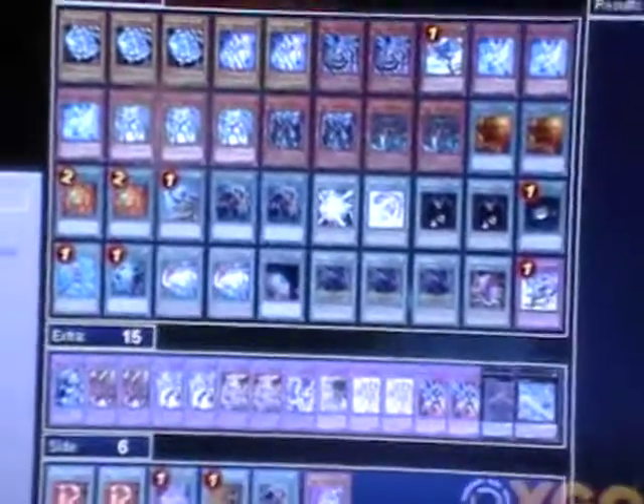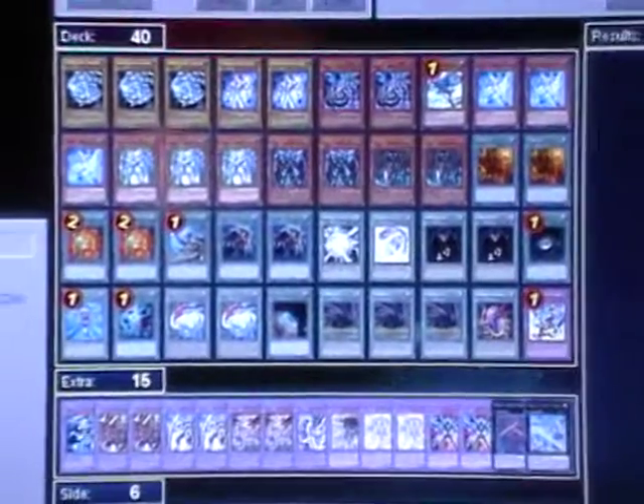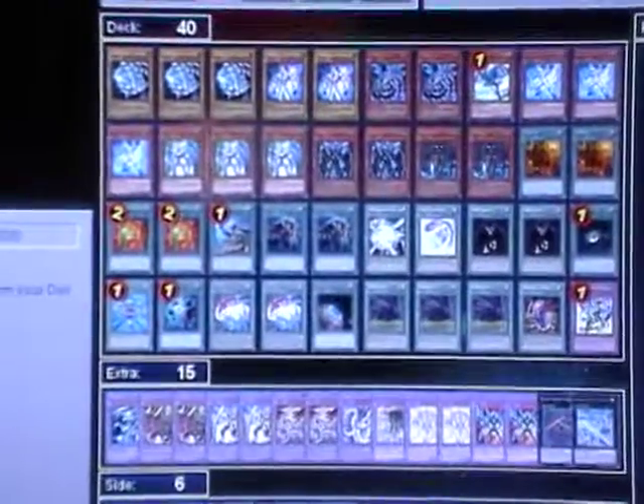This is Super Saiyan 7 Cinderish. I am bringing you a new deck today. I call this a Prisma Abuse build.